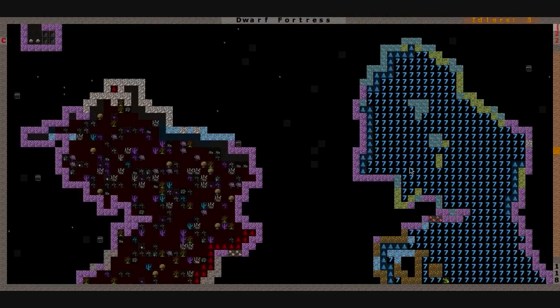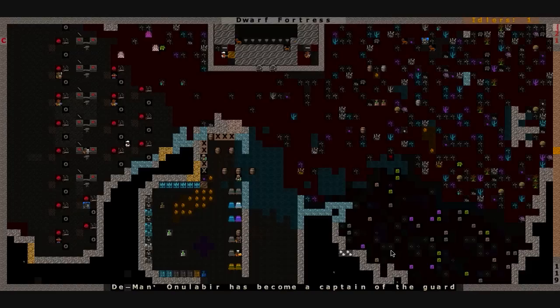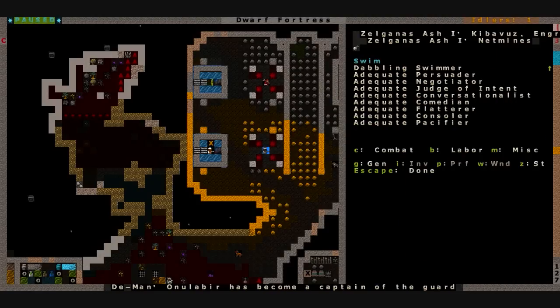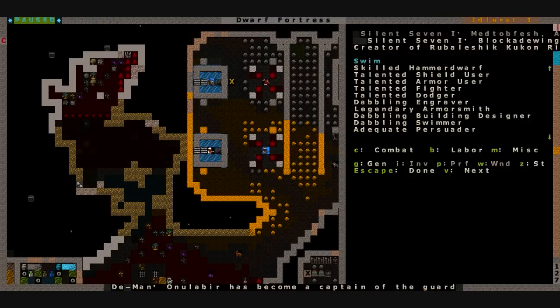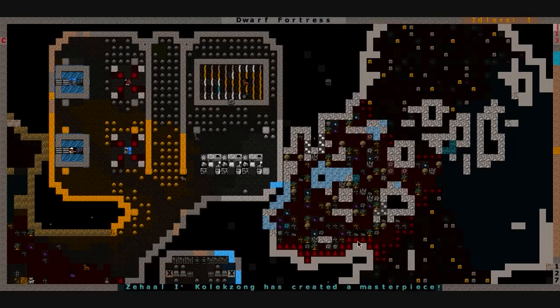I have no idea what's up with this cave crocodile. I almost want to train a swimming team up at the swimming pools — a little dwarven SEAL team to go attack that crocodile in the water. The swimming pool is set up to train: Albinous Ash is learning to swim — a dabbling swimmer, just up to the kneecaps splashing around. Silent Seven is a dabbling swimmer as well.